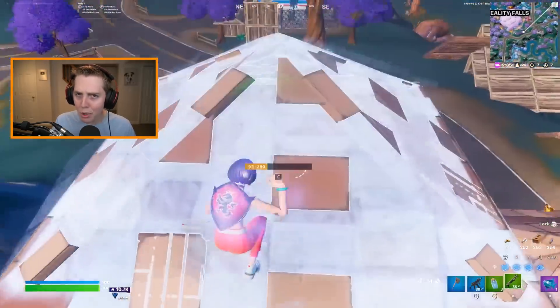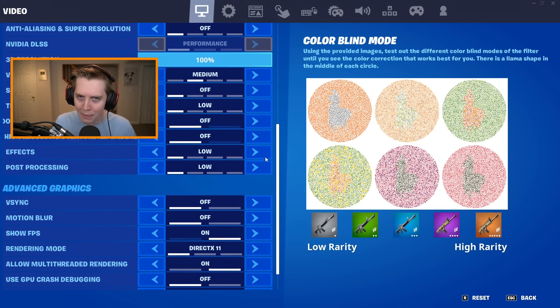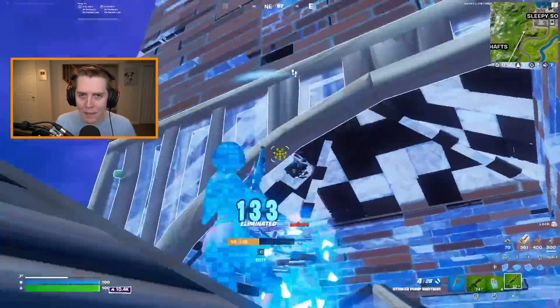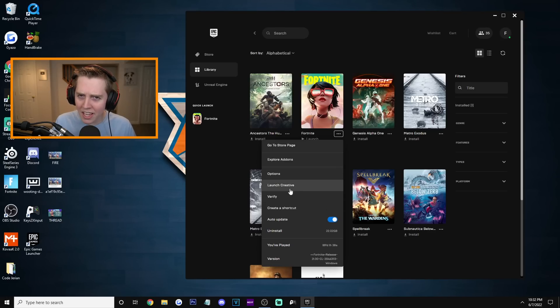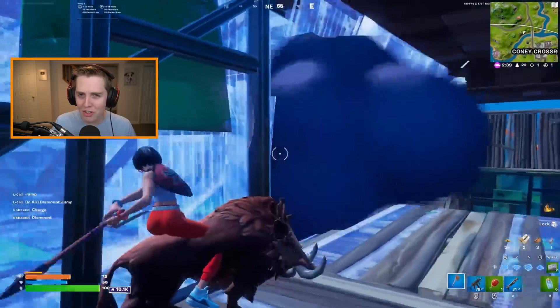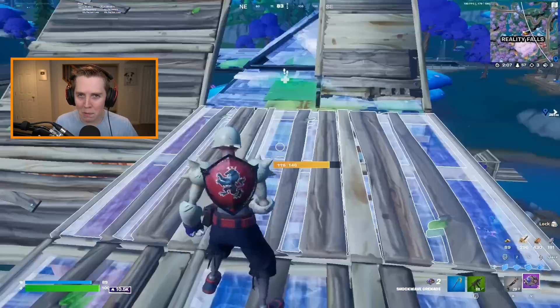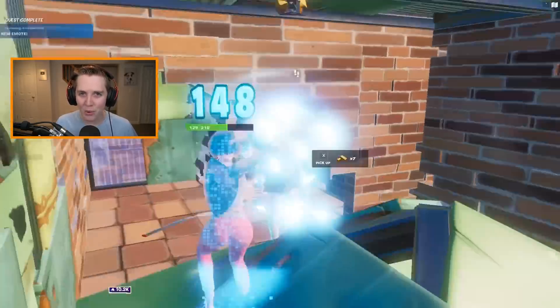Hey guys, so for this video I'm going to be walking you through the absolute best in-game settings in Fortnite Chapter 3 Season 3. These will include everything from the new settings Epic added, to the most optimal colorblind mode, to even some secret FPS boost tricks to improve your game's performance. Hopefully these tips help you out — I'm going to do my best to include both console and PC players. Make sure to drop a like, subscribe, and without further ado, let's get right on into it.